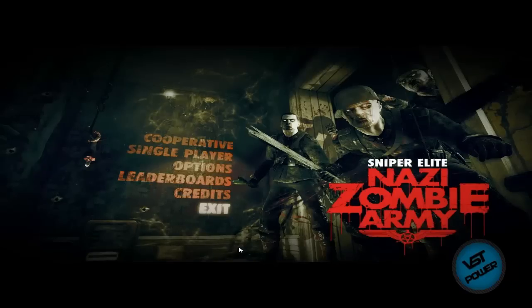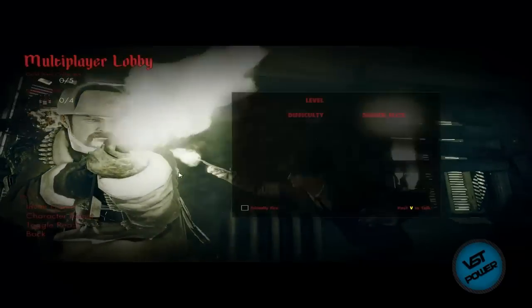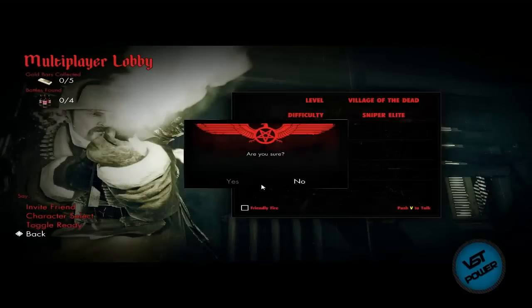With that said, let's jump straight into the gameplay footage tutorial. Here we are at the main menu of Sniper Elite Nazi Zombie Army. Let's go to Cooperative. Hypothetically, if you want to invite people to your game or create a private game, you go to 'Create a Private Game,' then on the left-hand side click on 'Invite Friend,' find your buddy, and invite them.